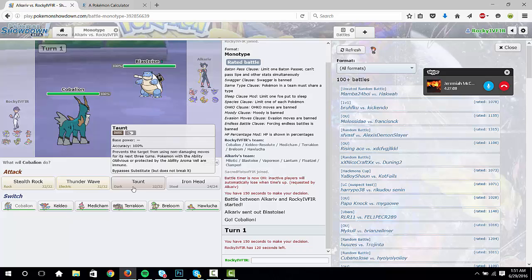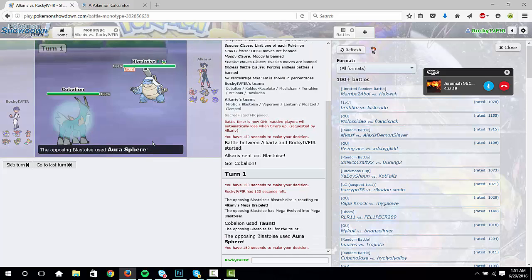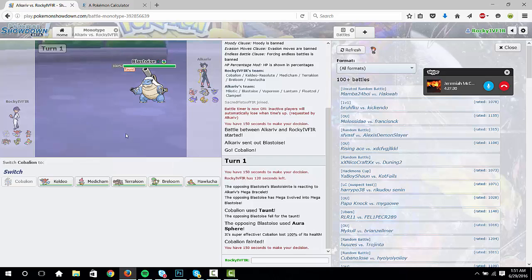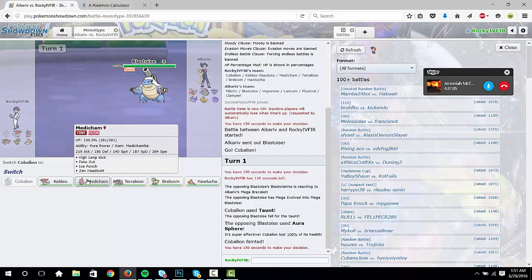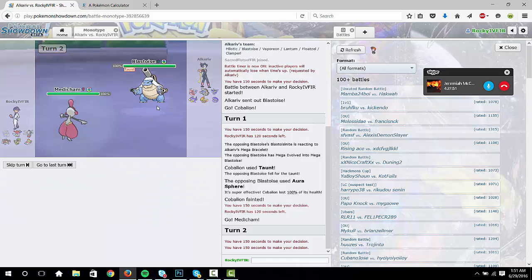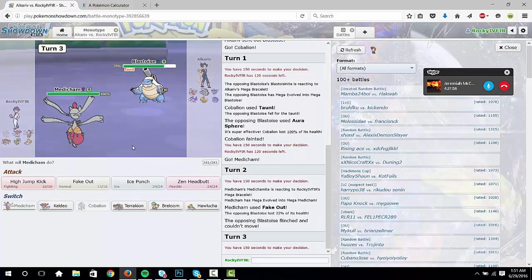Yeah, we just going to Taunt. Wow, this is gonna hurt — Aura Sphere, yep. I had a feeling — there's no way he's normal. I was thinking about it for damage, but he'll outspeed though. No, because you should be Jolly. You are Jolly, yeah, so you can go into Mega Medicham and Fake Out for chip. It actually does a lot — that's one of the main reasons I love Mega Medicham, pure power Fake Out does so much damage even when resisted. It's disgusting.